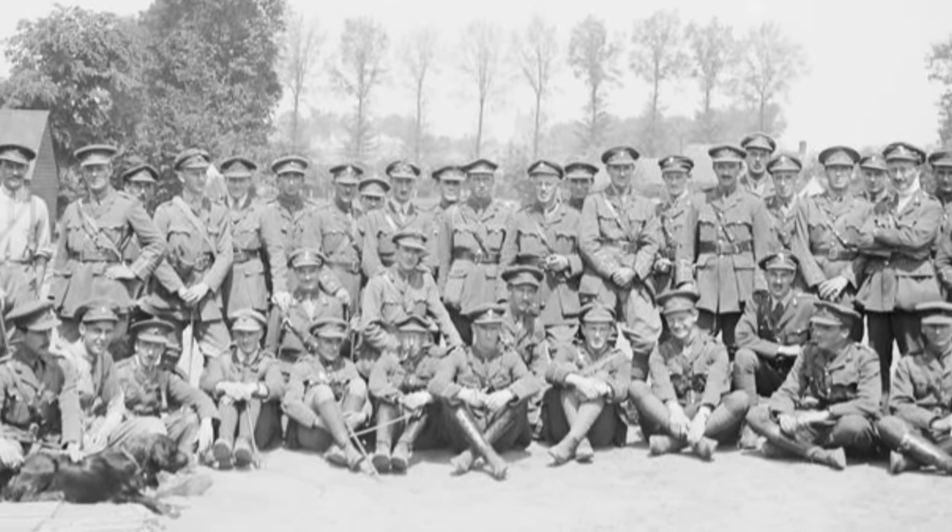Gough's army was using a strategy called elastic defense. Each divisional front incorporated a forward battle zone and rear zone. Theoretically, the forward zone consisted of supporting redoubts manned by a handful of companies, which would disrupt the German onslaught before falling back in good order upon the battle zone. Several kilometers behind the front line, the bulk of defenders would repulse the suitably bloodied German assault troops, while reserves held back in the rear would deal with any breakthroughs. The German assault, called Operation Michael, began on March 21st with a massive five-hour artillery barrage that expended some 1.16 million shells.